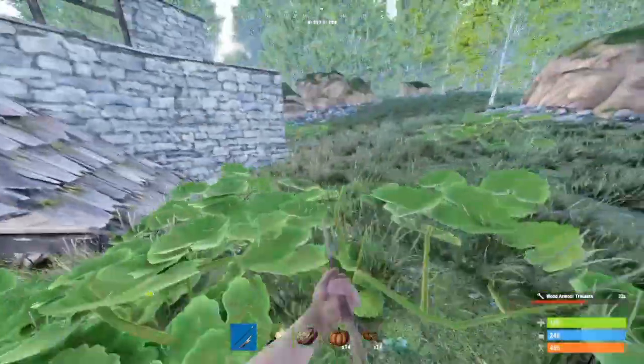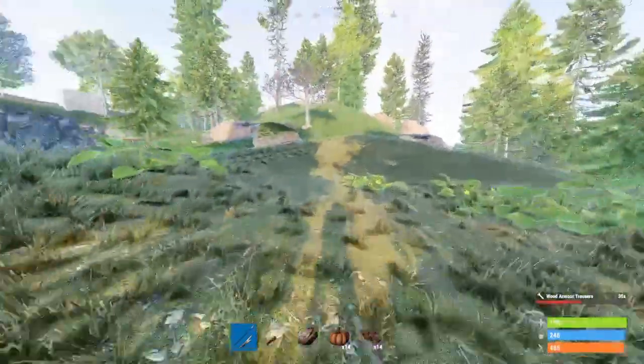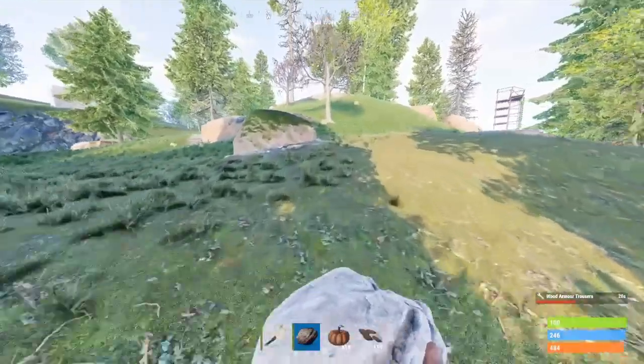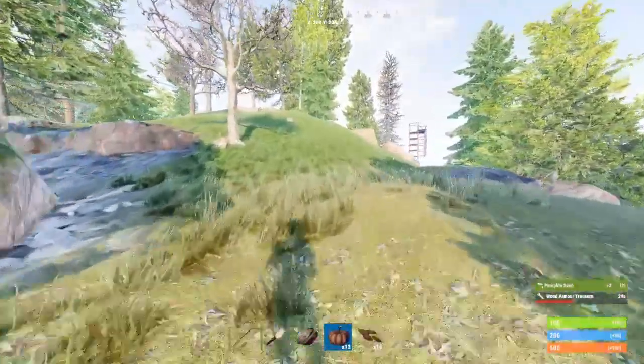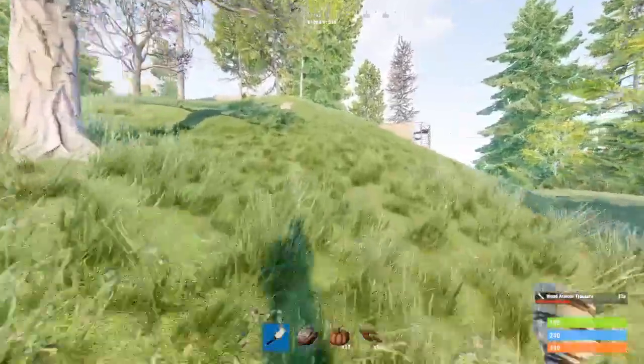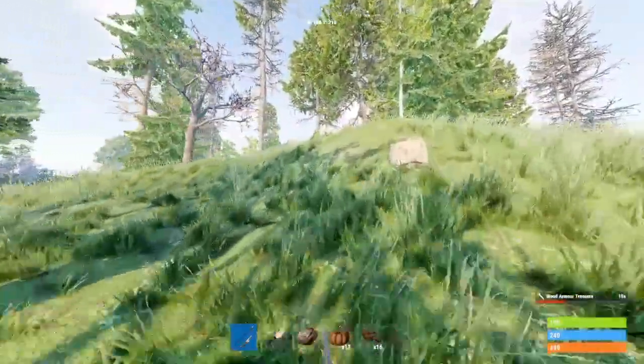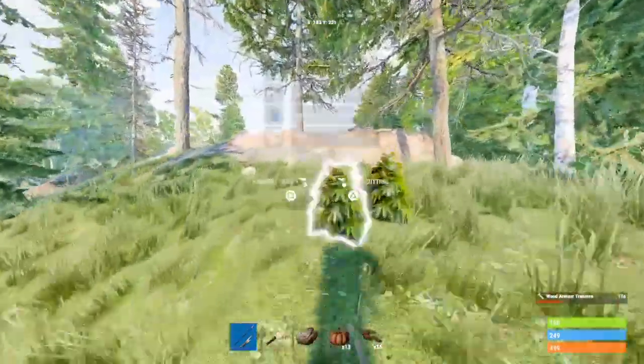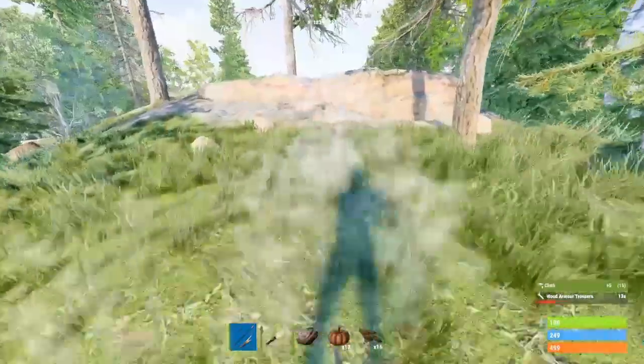The first known issue currently in progress is the Red X not appearing on trees. You'll be hitting a tree and sometimes it will not appear at all. They're fixing that right now. Like, you'll hit a tree three or four times and the Red X just goes into the tree and you can't even see it at all.